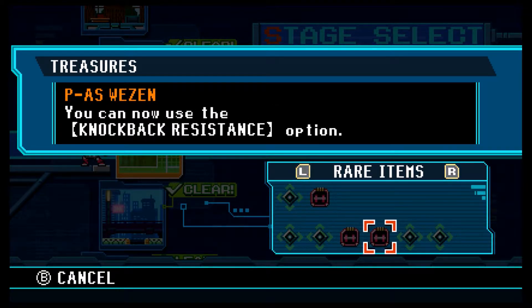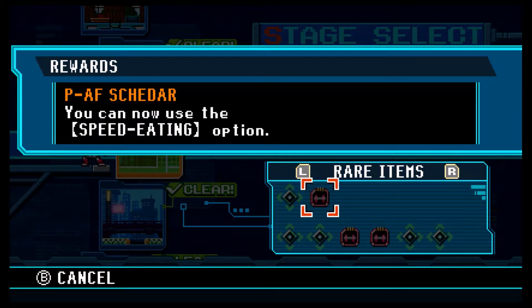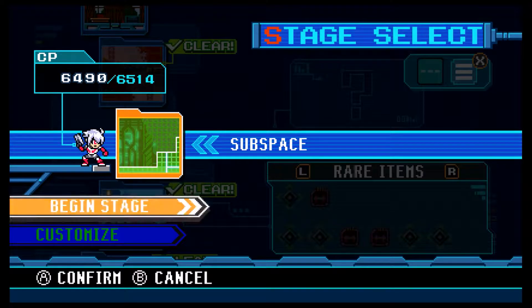Mostly CP things here. Knockback resistance — that'll be taking damage and being knocked back; that'll get rid of that, which is useful. Full auto would just be you hold the button and you shoot. And speed eating sounds dumb. So, onto subspace we go.